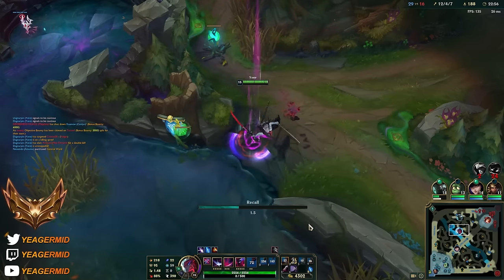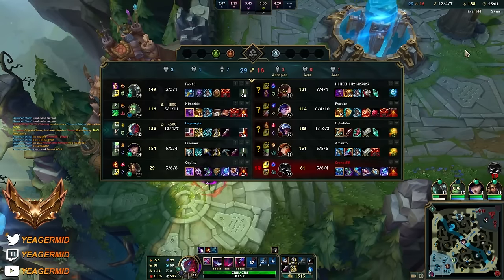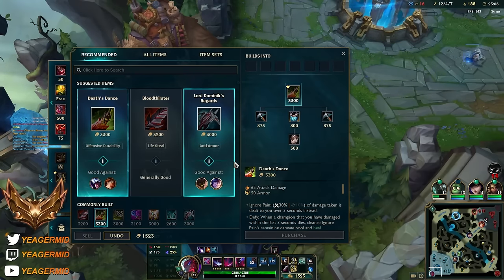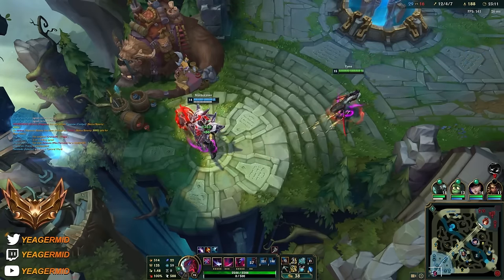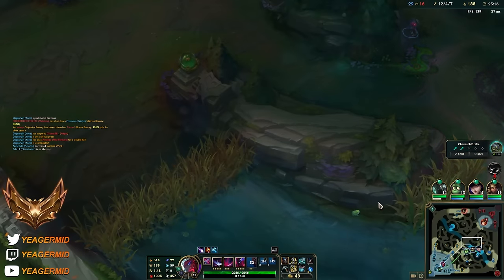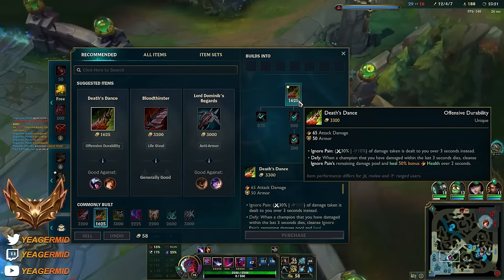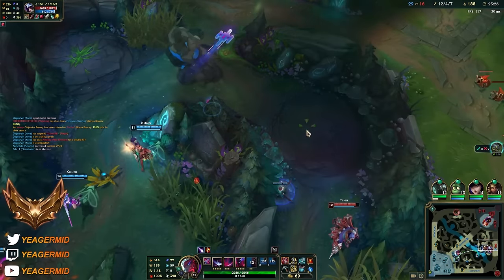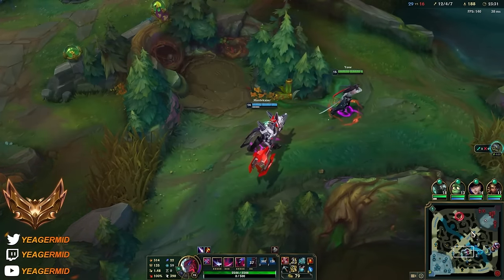4.3k gold - so let's get the components. Of course the Infinity Edge. Then the next item we can buy, we can go into something tanky. So in this case this would help out a lot because it sort of nullifies burst damage by making you take damage over time instead, and then if you get the kill you also heal. Baron is coming up and we have full control, so that's perfect.